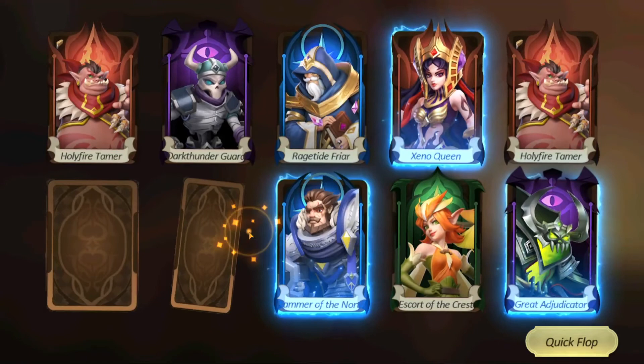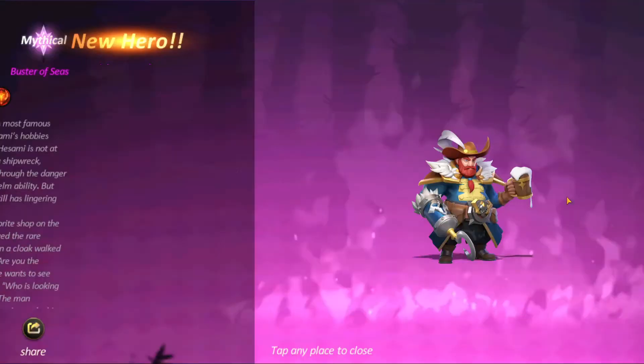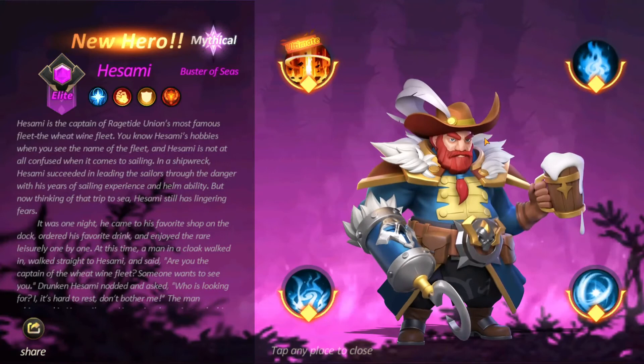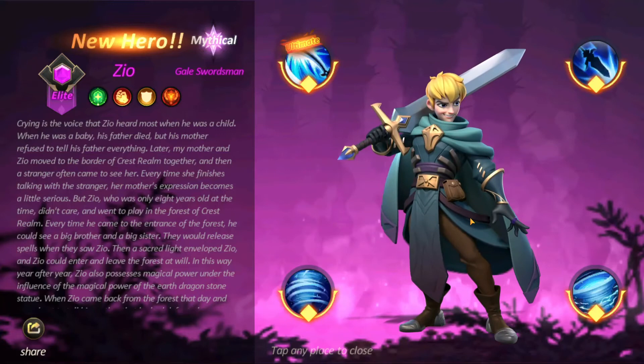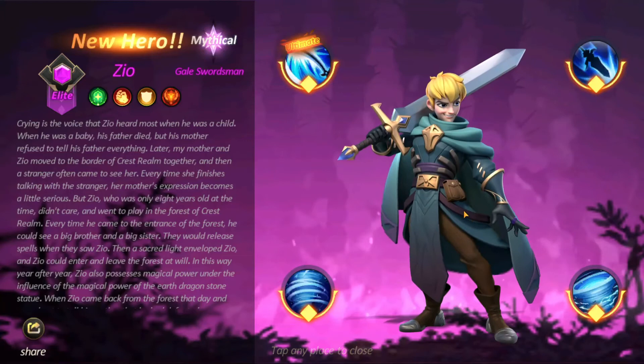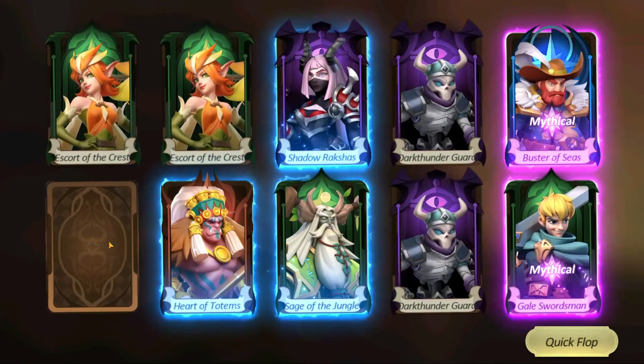You can call me a fan. Alright, ten more to go. We got Hesami — mythical, Buster of Seas, a pirate drinking ale. What a sick looking unit, I love a pirate unit in my game. That is insane. Then Zeo — mythical. We're getting so much good stuff. This game is generous with its draw rates — you never get mythicals like this in other games. Zeo, Gale Swordsman, what a sick looking unit. And that is our last ten pull.